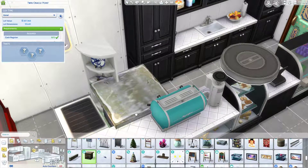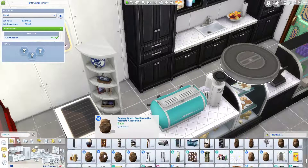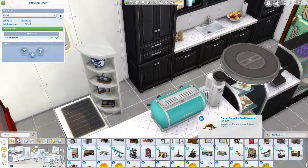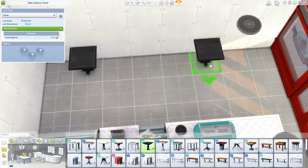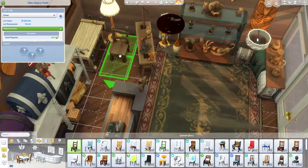I used a lot of stuff from City Living — I always get Get Together and City Living confused. I don't know why, they are completely different packs. One is like a tudor style and the other is a bohemian apartment style. So yeah, a lot of stuff from City Living in this build.